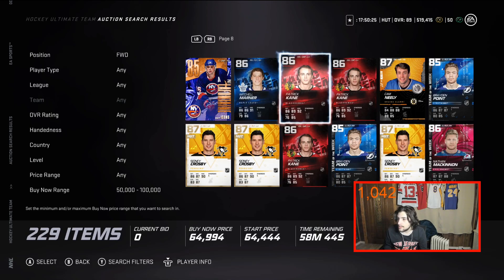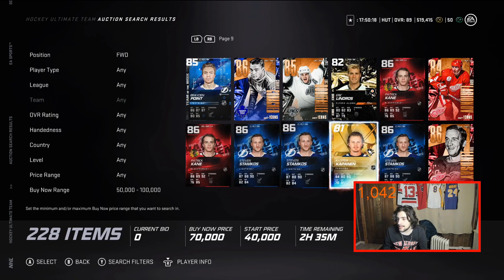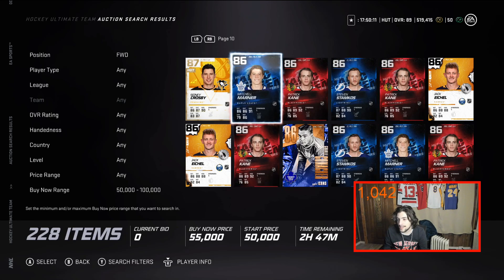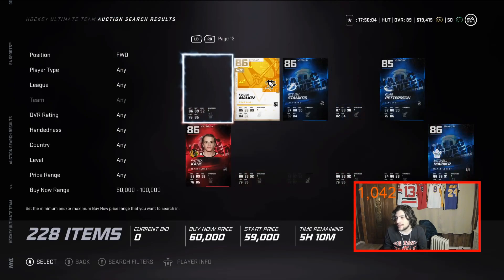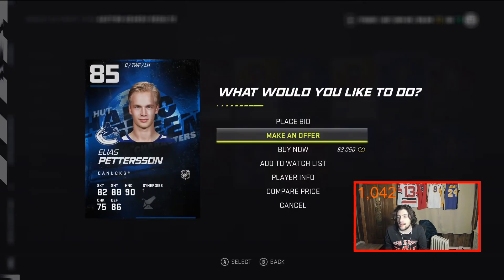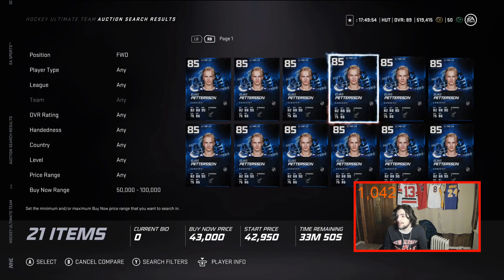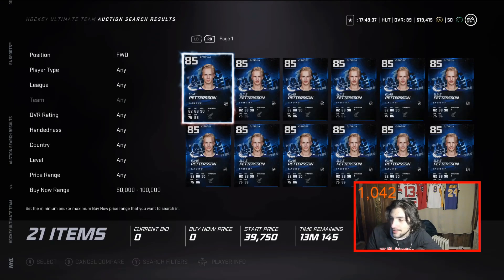Neely and similar cards I don't see as being too worth it. A lot of these are overpriced — Kane is a little overpriced, Aho has Magician which isn't amazing. Petterson, though, is a wow — he goes for very cheap. He has Howitzer, so give him that and his speed goes to 86, plus Distributor brings it to 89. His shots are already in the 90s. At 6'2", 172 lbs, he's an excellent card. I recommend Petterson — he's under 50k and very good value.